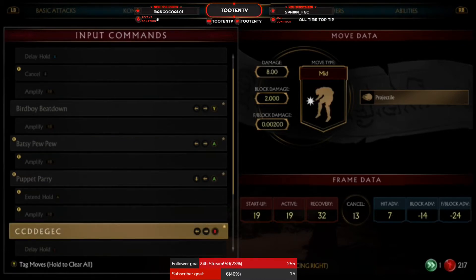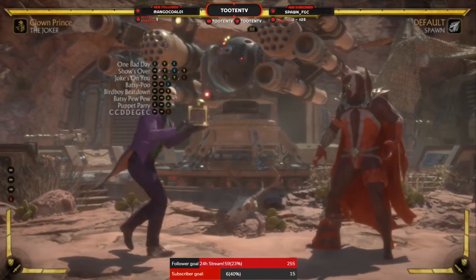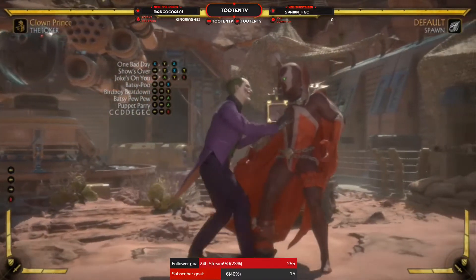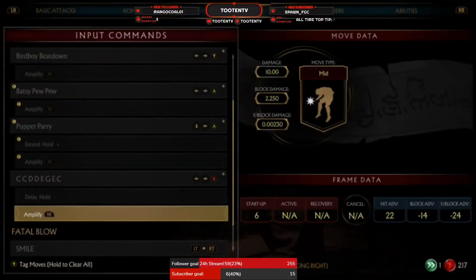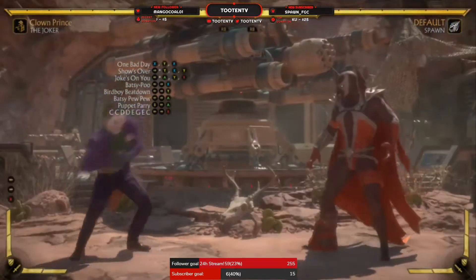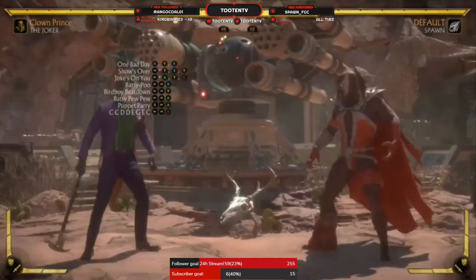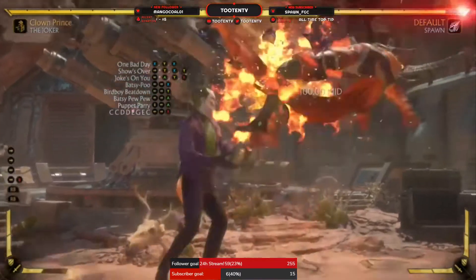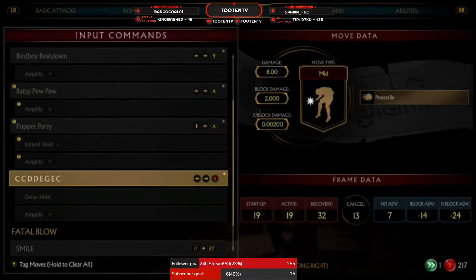Then you've got your CC move — I don't even know what to call it — startup of 19 and minus 14 on block. You can delay it by holding it, which is some funky pressure. You can meter burn it and the meter burn is also minus 14 on block, but it's a startup of 6. So it's quicker, but it's not a launcher — there's too much recovery. Those are the special moves.